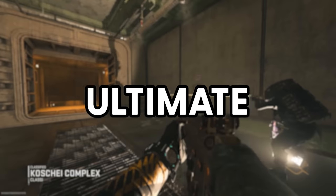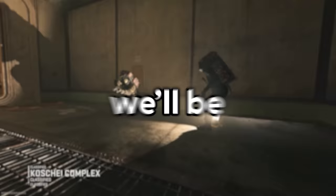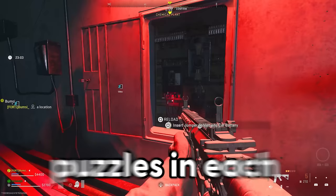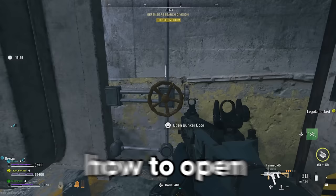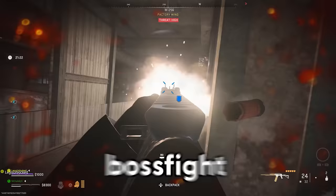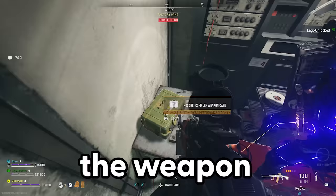Welcome to your ultimate beginner's guide to the new Complex in DMZ. We'll be covering everything such as how to get into the complex, all the entrances in Al Mazra, puzzles in each spawn location, how to open the entire complex, the Rhino boss fight, the Sniper boss fight, the secret buy station, secret exfils, and the weapon case Easter egg. So sit back, get comfy, and let's do this.